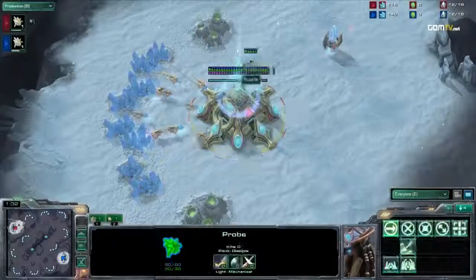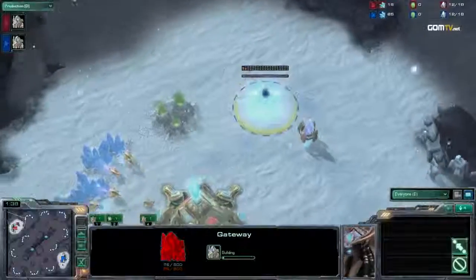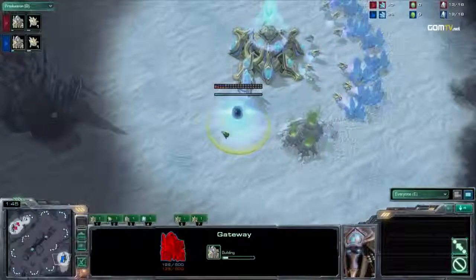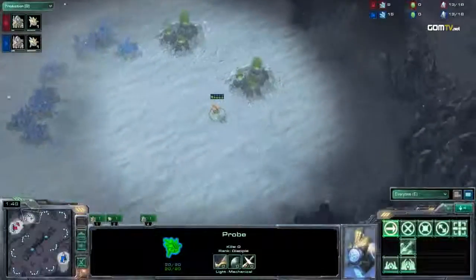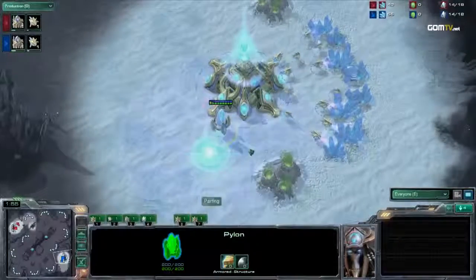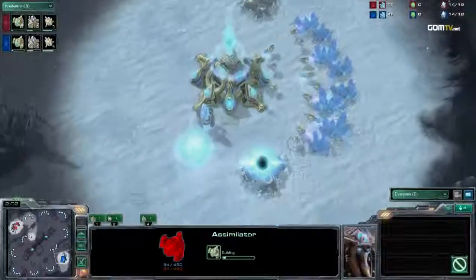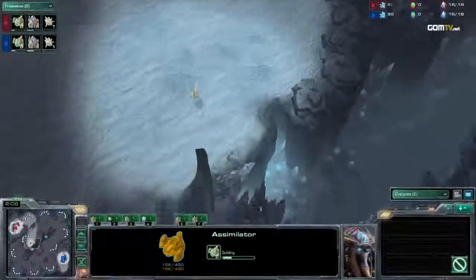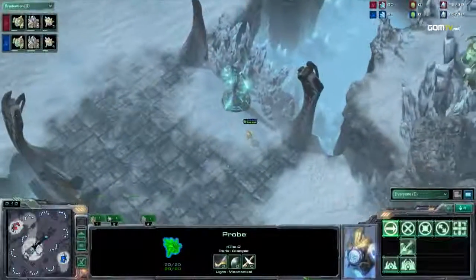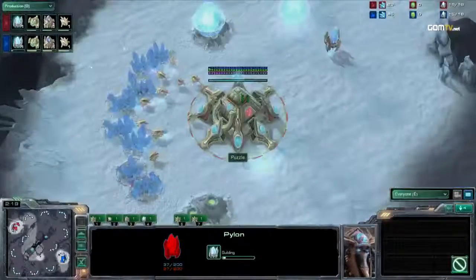Now, this map — this is going to be funny. Let me explain what we're going to see here. This map is a four-gate map, and because it's a four-gate map, there is a possibility we won't see four-gates, because if you do it just right in certain circumstances. It's so funny when we see a map like Belshir Beach or Taldorim Altar PvP, because you can't hold anything with force fields. You need more than one force field, because there's no tiny ramp that you have to go up and down — and that makes four-gate so unbelievably good.